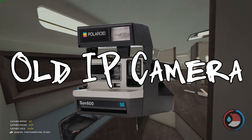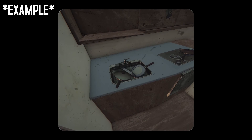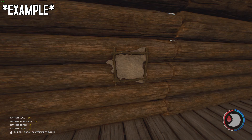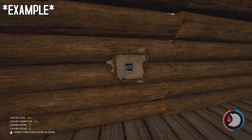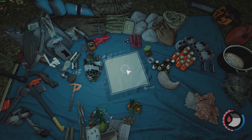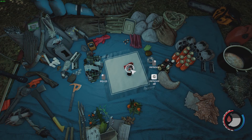Number six: an old instant print camera that gives frameable pictures. I think it would be very cool to have an old instant print camera with which you can take pictures and frame them, so you can capture your best moments and display them on your bedroom wall. Number seven: increase the molotov area of effect. Right now, molotovs are really not useful. I don't use them at all — I just use the flare gun because it is much more accurate.